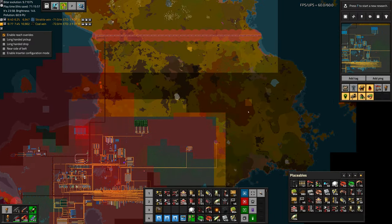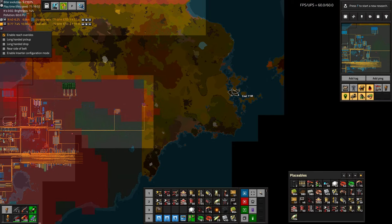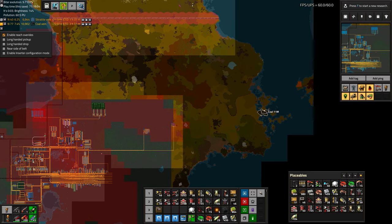As far as coal we have two options: the smaller patch up here at 2.4 million, or the big one at 11 million — the larger would make more sense, but it's farther away, and I was thinking I would use this area for doing the ore sorting, so putting a train track all the way over there might get in the way. So perhaps it would be better to pull from this coal instead.